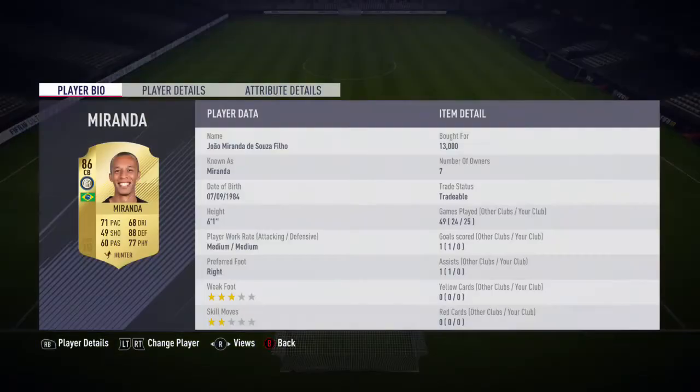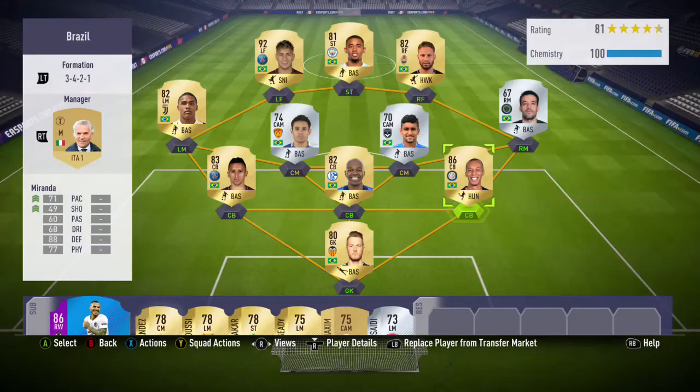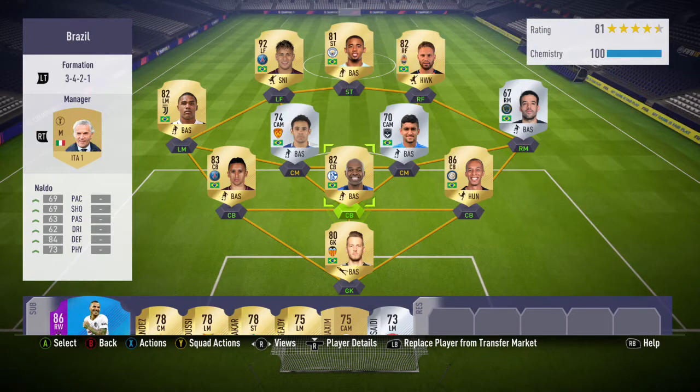Moving over to the first centre-back, we have Miranda. Every single year this guy seems to be an absolute beast. On FIFA 17, I actually used this SBC card for over 600 matches, and I think it was probably my most used card on the whole of FIFA 17. Just like on FIFA 17, this guy is absolutely incredible — insane defending, good physical, and really good pace for a centre-back. And if you're wondering why he has the Hunter chemistry style on him, it's because I accidentally applied it when I meant to apply a contract instead.